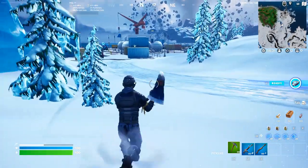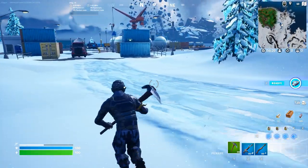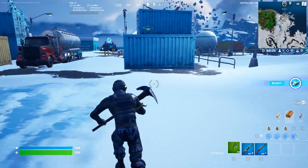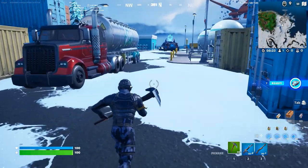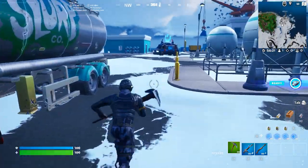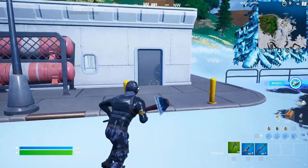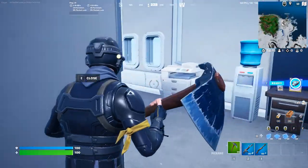What's up guys, so the quest is you need to search chests or ammo boxes at Crude Harbor or Coastal Battlement. For this quest you just need to open chests or ammo boxes, and you have the option to land at either Coastal Battlement or Crude Harbor.